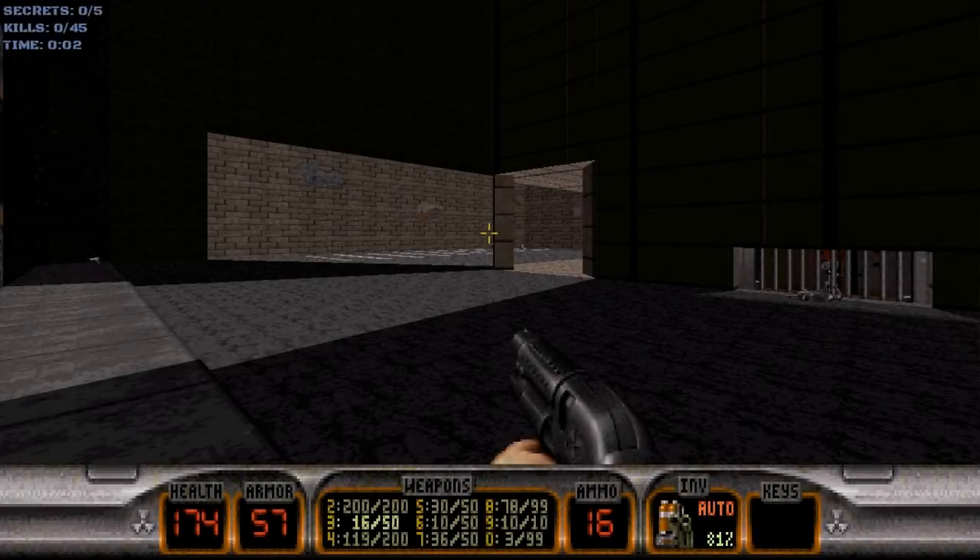Hey guys, I'm Big Mac Davis here, and this is episode 4, level 5, Pigsty, of Duke Nukem 3D, on the Come Get Some difficulty.